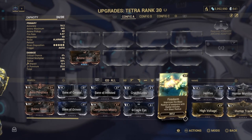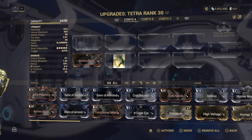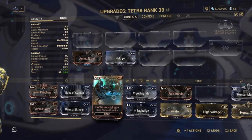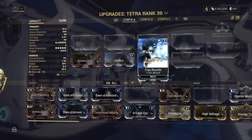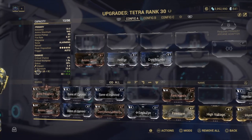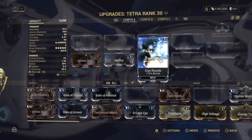In this example, for the Heat Damage I'm going to be using the Hellfire mod, and for the Cold Damage I'm using Cryo Rounds. Now you probably have both of these mods already, as the examples I'm using in all of these Elemental Damage videos should be easy to pick up during your Warframe journey. You'll see that once you've slotted them both, they combine to make Blast Damage on the left hand side.